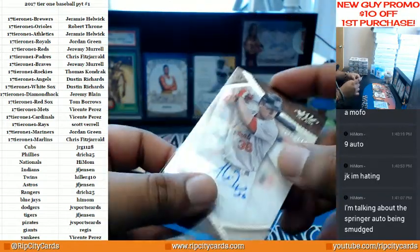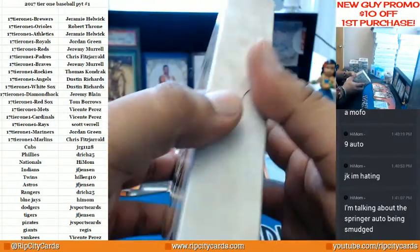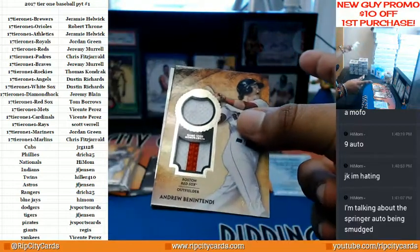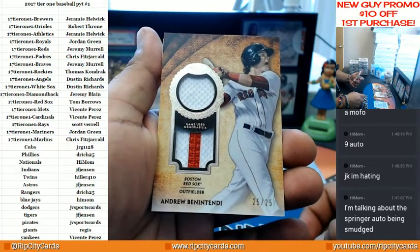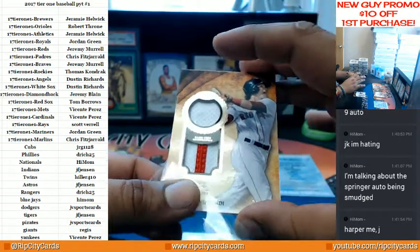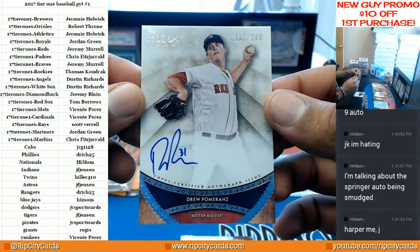Alright, so it looks very nice. PYT number two already in the store — same deal, Yankees will be random to those in the break. Here we go — a Ben Tandy number 25 out of 25, game-used memorabilia. We got a little dirt on there. Harper incoming — apparently it is a Red Sox box. Numbers of 200 — Drew Pomeranz for the Red Sox with an auto right there.